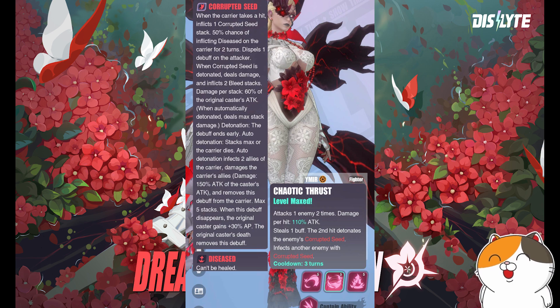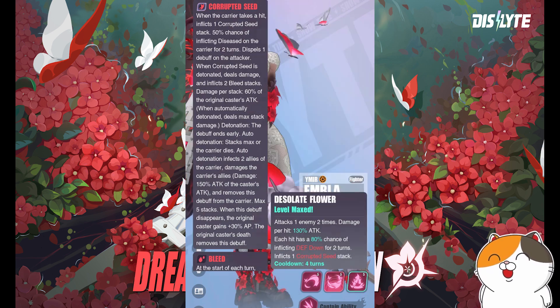The third skill hits two times, meaning C2 is still viable in PEP. Damage per hit is 130% attack, for a total of 260% attack. Each hit has an 80% chance of inflicting defense down for two turns. Except for the first skill, all of her skills deal more than 200% attack damage, which makes Embla a really strong single-target DPS esper.